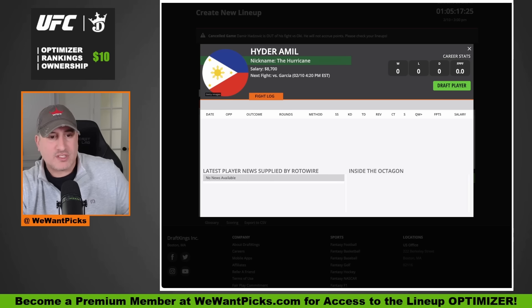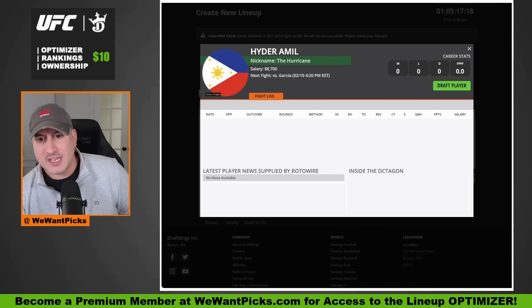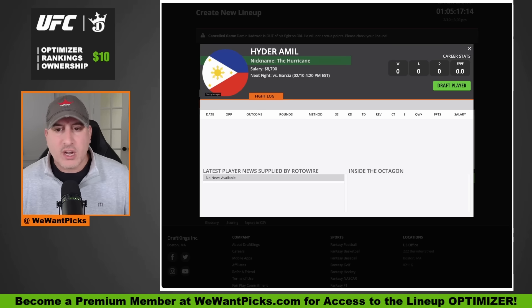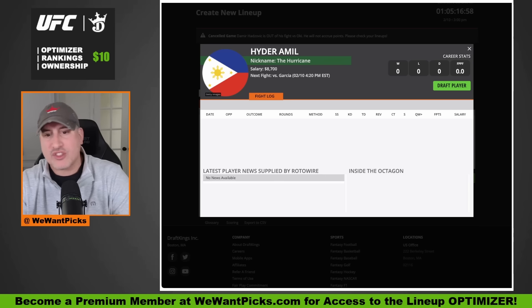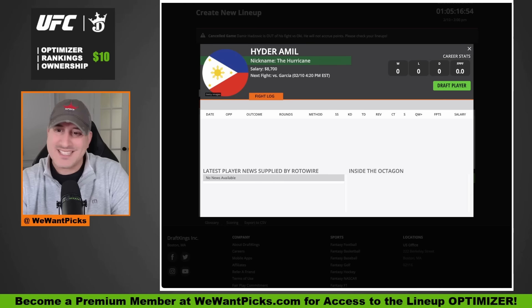Then we have Haider Amel taking on Fernie Garcia. No data here because he is officially making his UFC debut after a solid Contender Series win this past summer. He's an aggressive striker — he's going to walk through fire, walk through whatever you put in his face because he wants to be in the pocket, fight ugly. He's got a solid chin, good power, sets a really nice pace. Not a very good wrestler, though. He will work fights to the ground when he gets the opportunity, and on the ground he's going to bomb away, though he will give up positions.